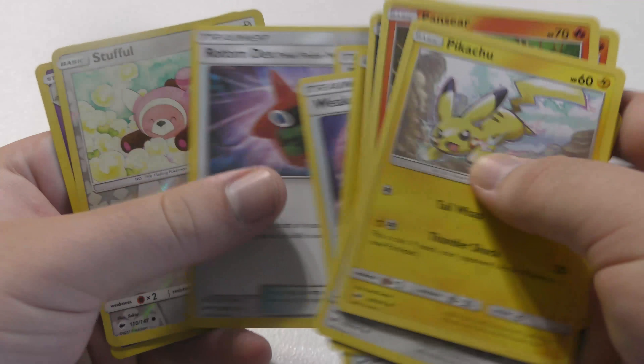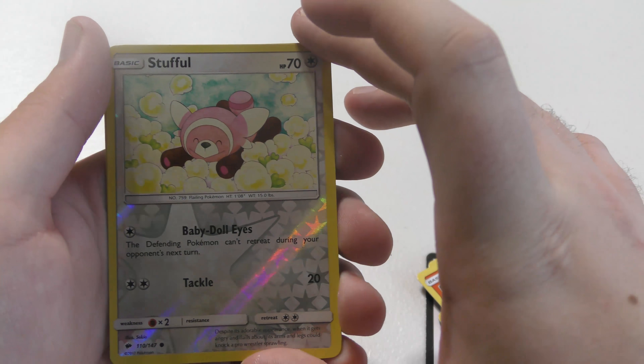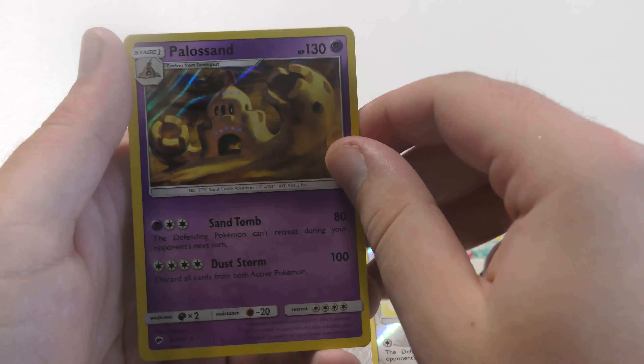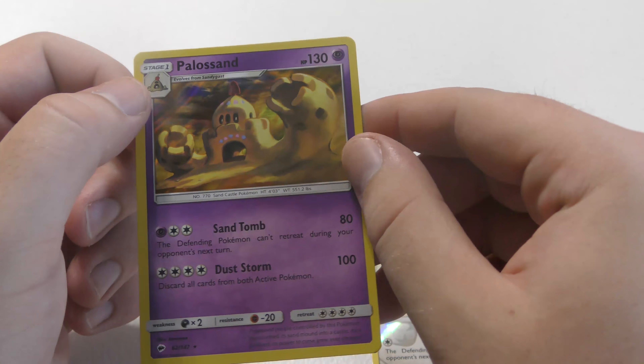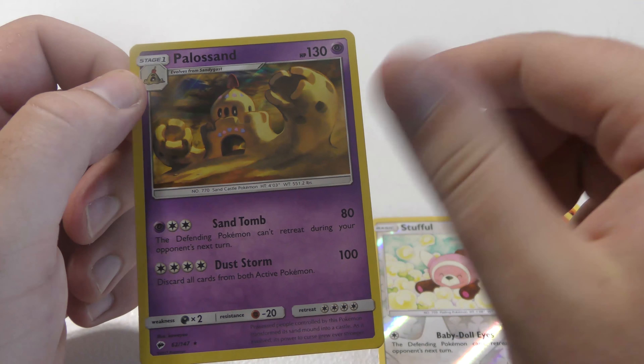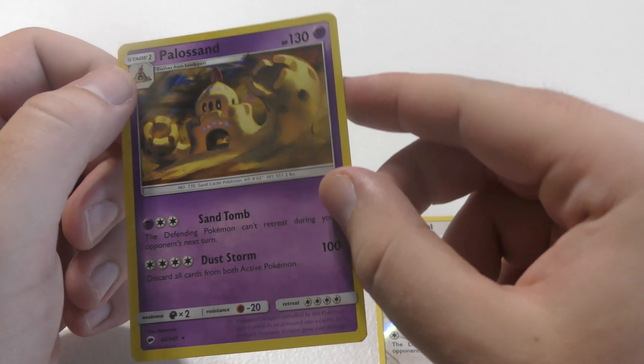We're getting there, we're almost done. You can leave at any time. We have a Stufful as our reverse holo. We have a Palossand as our rare — I almost said reverse holo. This is our holo. Not as exciting as holos in past sets, but also it's just a really dumb Pokemon, I don't know.